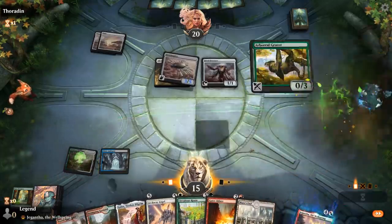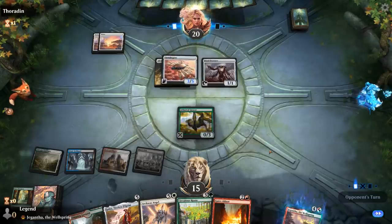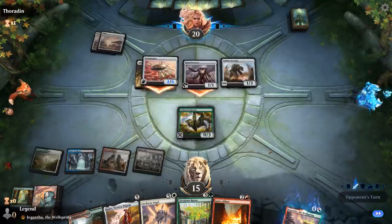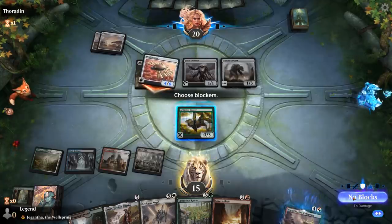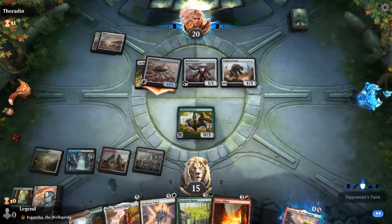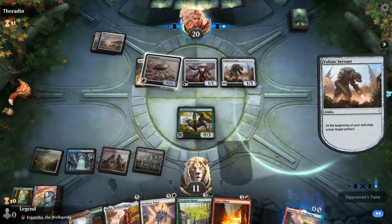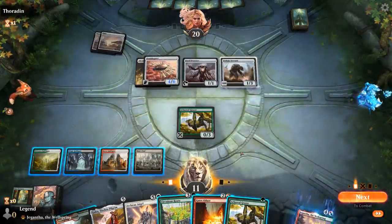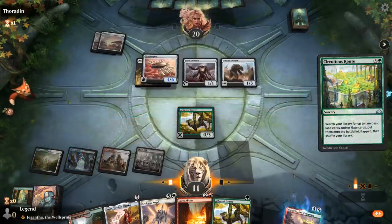Next turn maybe Circuitous Route or Golos, and hopefully we'll still have enough gates to deal with the board. Full-tilt Servant plus Steel Overseer is very good — can untap the Overseer and activate it again, which might put our Gates Ablaze out of range. So I think I take it this turn. Surprised they didn't activate with Overseer — they probably missed out on one damage. Untapping the Ornithopter instead of Steel Overseer — not sure why they're doing that. Let's get some more gates.